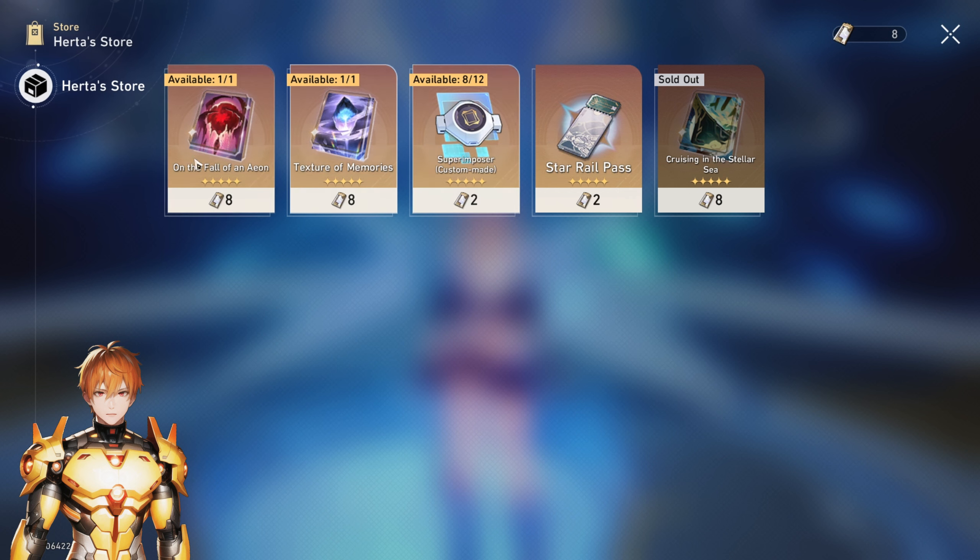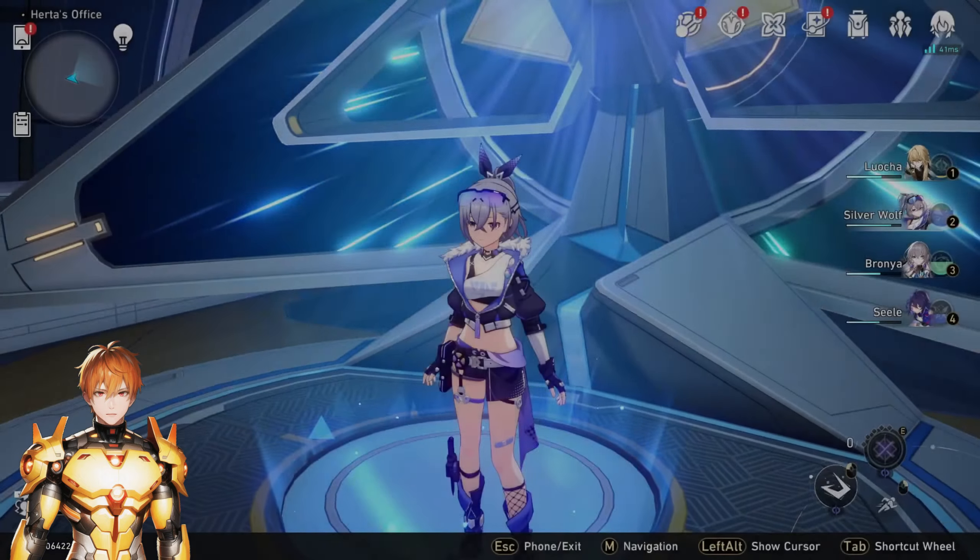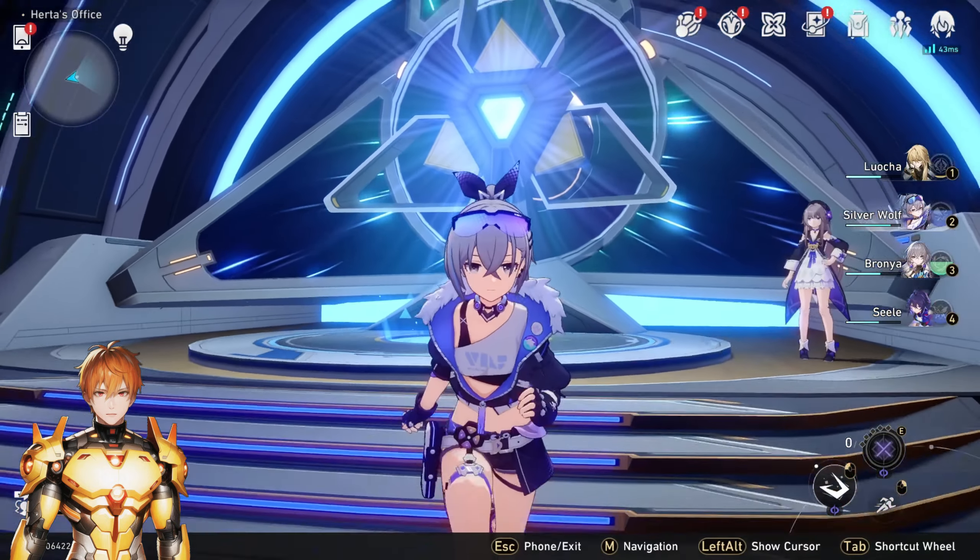I believe the Star Rail pass option is only there for once we've emptied the shop, just to keep buying. But even if you did or when you will empty the shop, I still do not recommend buying Star Rail passes — they will definitely add other light cones of new paths. They will update this shop and add more superimpositions as well whenever they add new light cones. I highly recommend you hold it off.